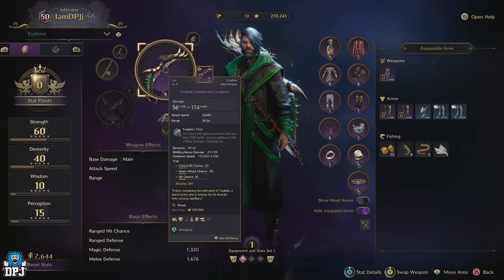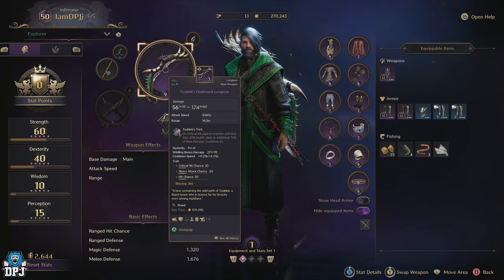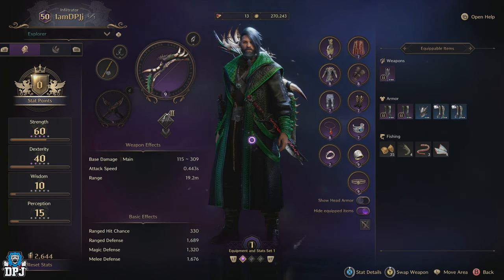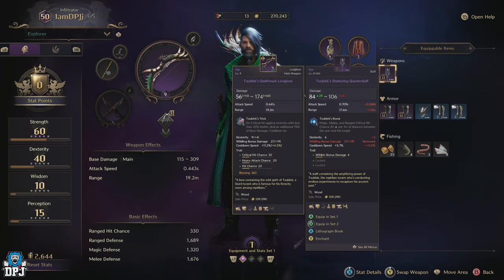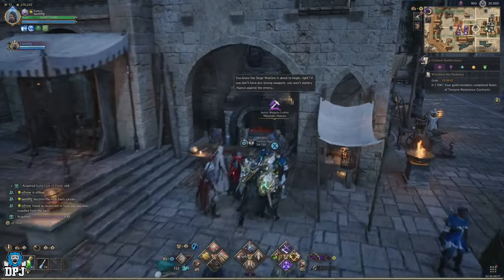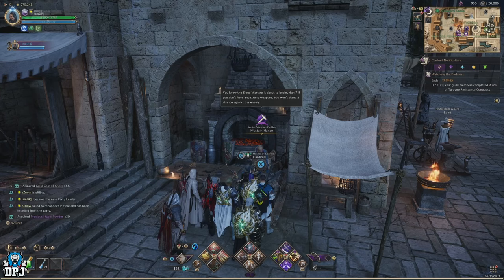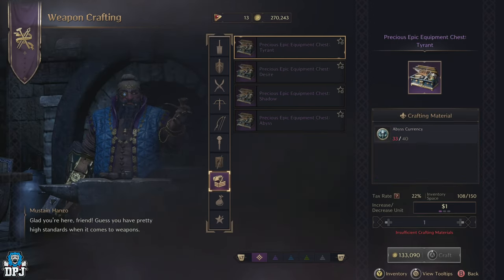As you progress to level 50 you earn yourself quite a few weapon growth stones. The precious variants you'll start getting too, but eventually you'll run out of options and come to a point where you're just limited in regards to actually getting these items. At this point it's 1000 times faster and quicker to just craft these things, and that's why I bring you today the best and quickest way to farm the materials to craft these in abundance so you can level up your epic weapons.